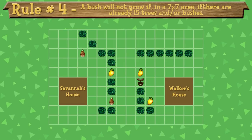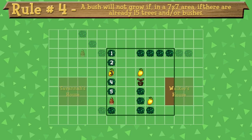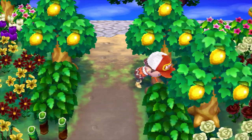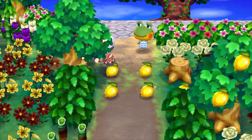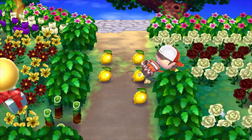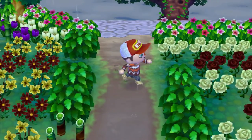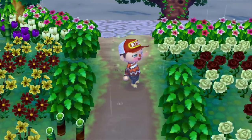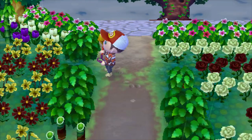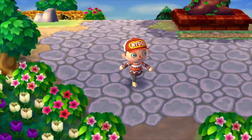If we take a look at this diagram, we can work out the problem a little easier. Rule 4 says that if there are already 15 trees and/or bushes in a 7x7 area, another bush will not grow there, and if we draw a 7x7 square around the problem sapling, we can see that there are actually 17 other bushes and trees. So I cut the 3 lemon trees within this area down, bringing the total to 14 plants within the 7x7 area — remember, flowers don't count — meaning that the bush would grow. And it did! But I missed those lemon trees, as they add height variety. If we replant the lemon trees, they should all grow, because they're not breaking rules 5 and 6. Rule 4 doesn't apply to trees, so the fact that these trees would bring the total back up to 18 plants isn't an issue, unless we want to plant another bush here.